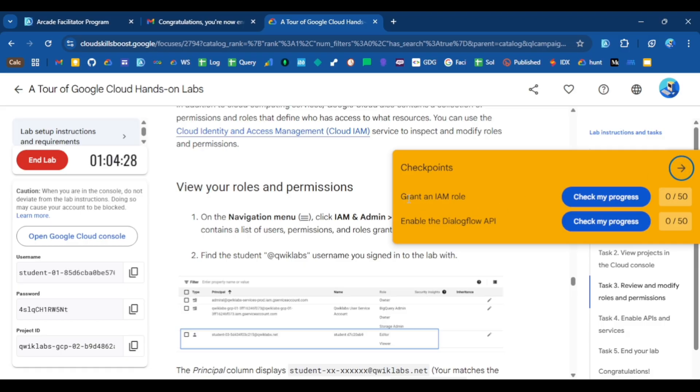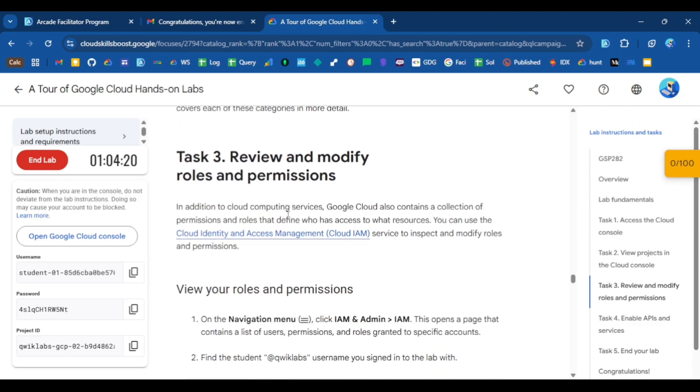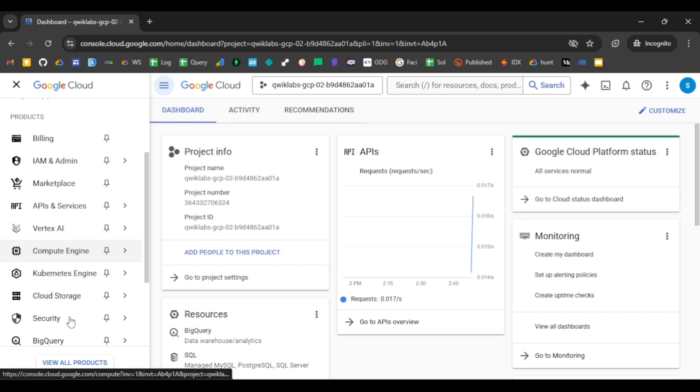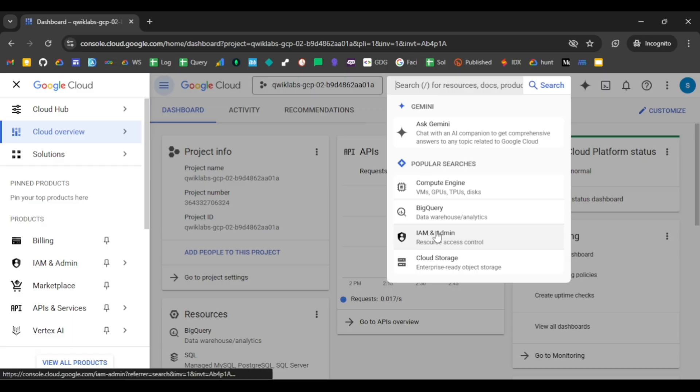In this lab you can see there are two tasks: Grant an IAM Role and Enable the Dialogflow API. Starting with the first task, the instructions are clearly given. First, go to the Navigation Menu, click IAM & Admin, then click IAM. You can also search for it directly — in the search results you can see the link to IAM & Admin, so simply click on that link.